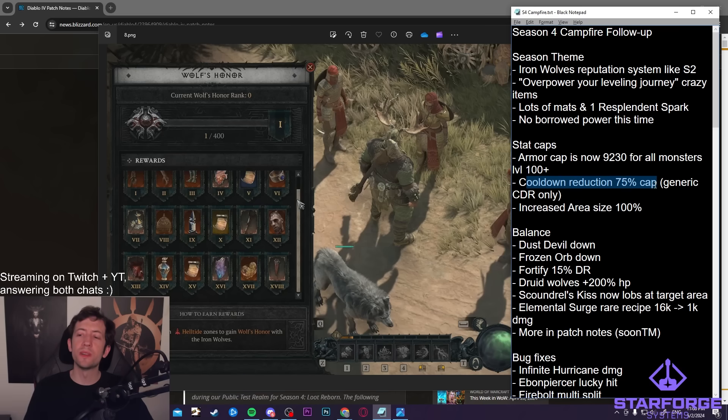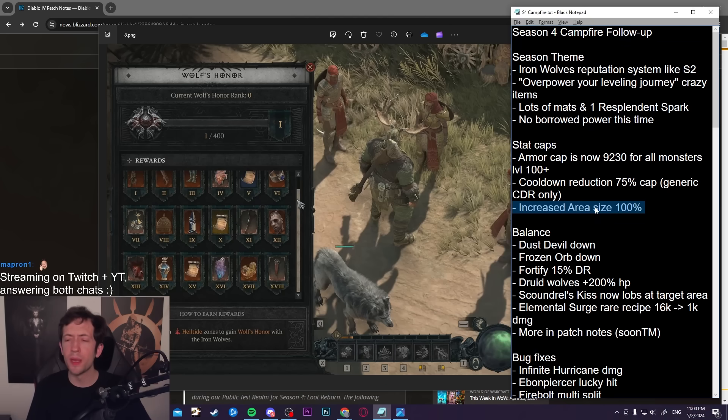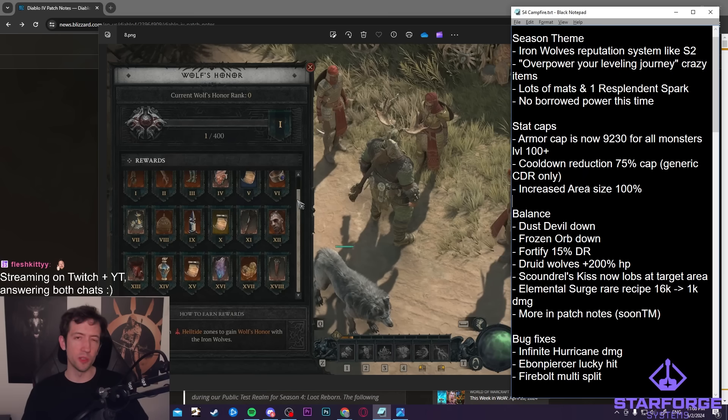There are some other stat caps: cooldown reduction is now capped at 75%, which mostly applies when you have a Challenging shrine. Area increases are capped at 100%, so you don't have a Frost Nova going off-screen or a Corpse Tendril pulling stuff from two screens away. That said, 100% extra is still pretty large because this is a squared value — it's actually the radius that increases, so 100% extra area size from affixes is actually quadruple area size.